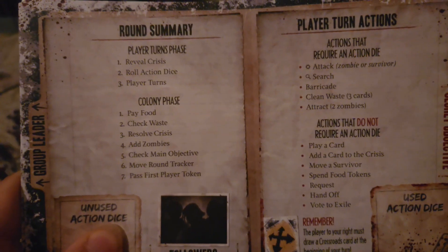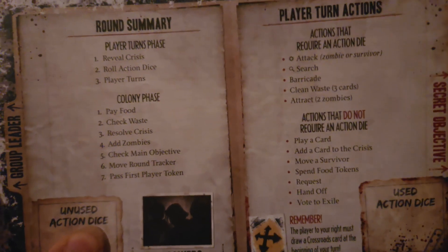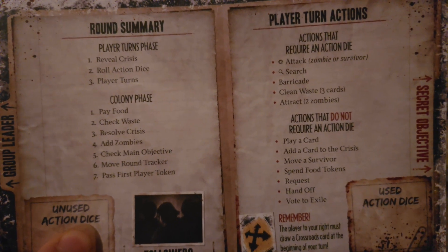The first thing that needs to happen when you are setting up your Dead of Winter game is that based on the number of players you're choosing to play with, you will hand each player a reference sheet, which will be the layout of their game.